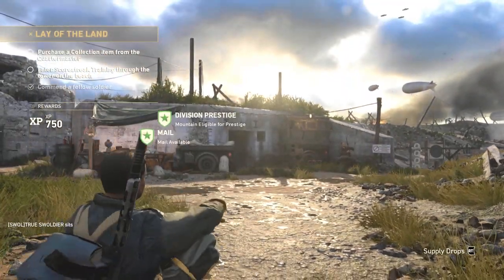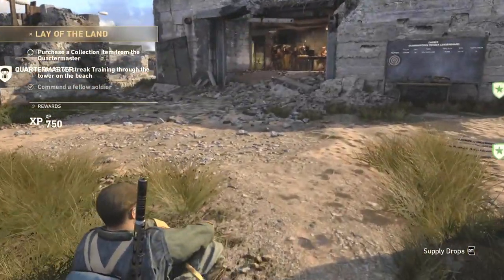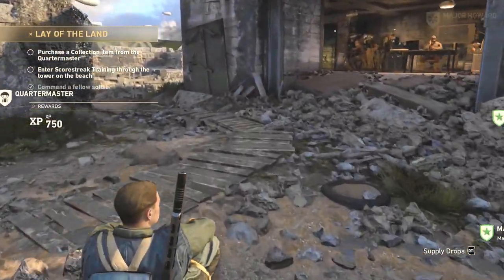Thanks for tuning in. My name is True Swolger and today I'm going to show you how to butt slide in the headquarters area in Call of Duty World War 2 multiplayer.